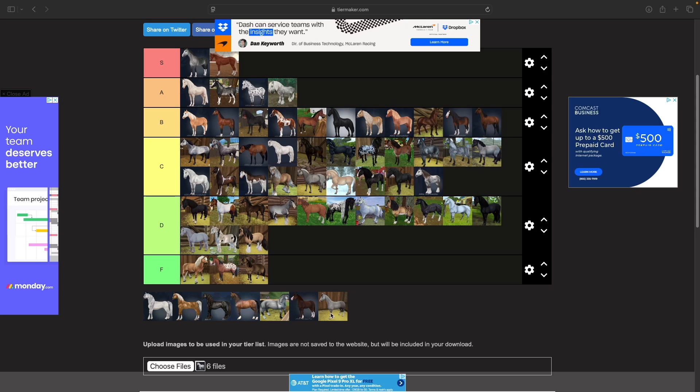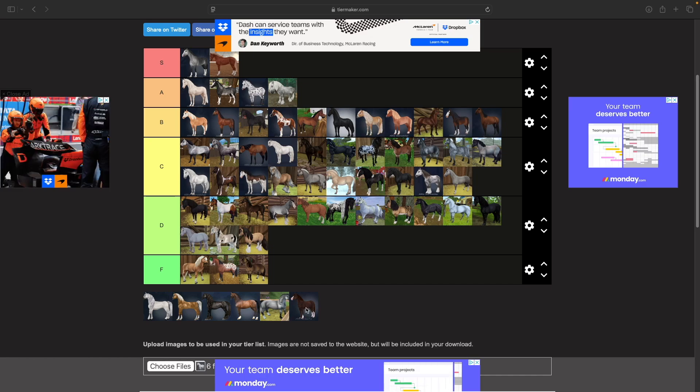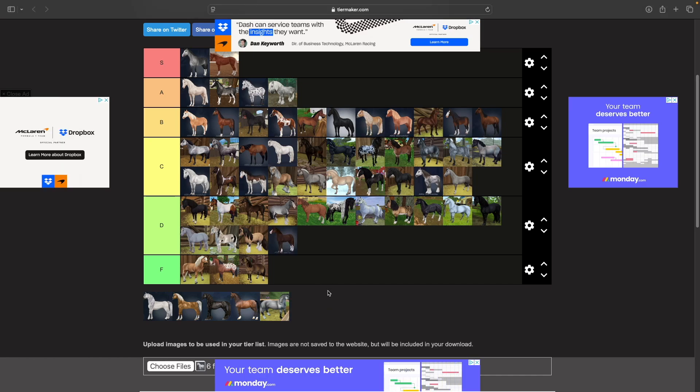Then we have the Trakehners. They're all right — they remind me a lot of the Jorvik Warmbloods. They're a nice solid horse, you can't really go wrong. I think they're a nice C tier.